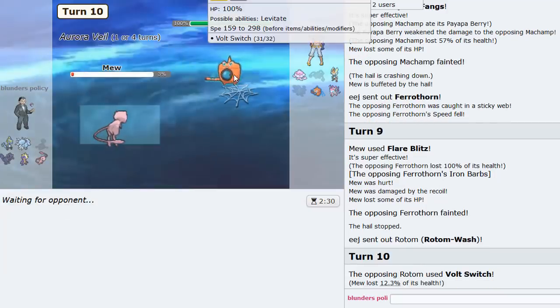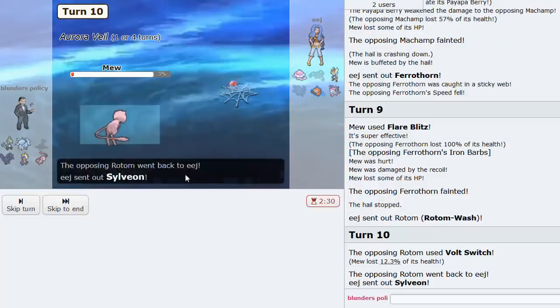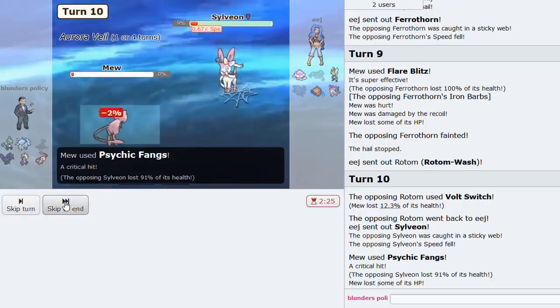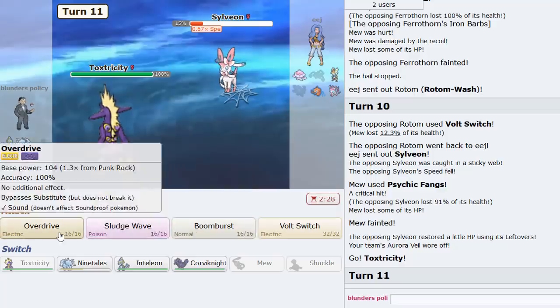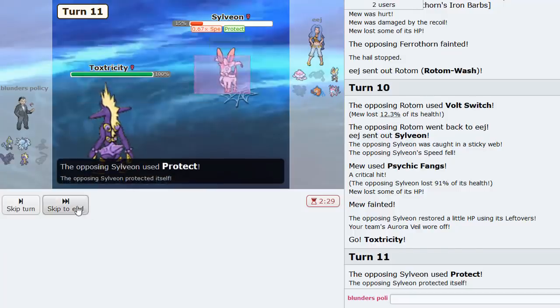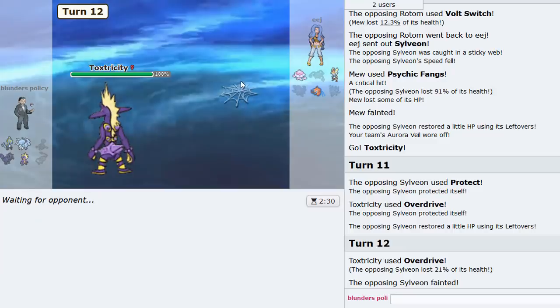Sylveon's gonna take a huge chunk of damage — nice crit too! We can pick this thing off with Toxtricity — I do like this Pokémon. Overdrive is better here because he has Jellicent and it should hit everything. This will not live at all — I'm not sure it would have lived without the crit, but that's pretty good. We are Modest Specs.